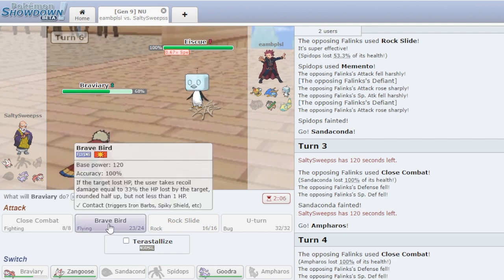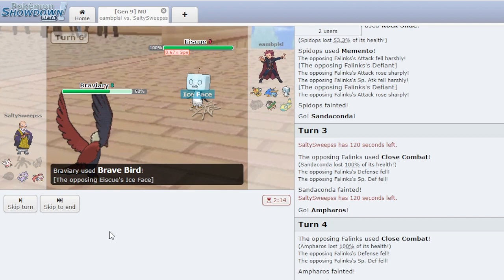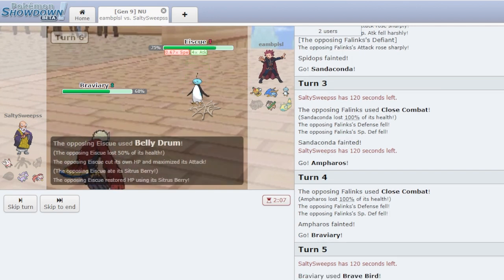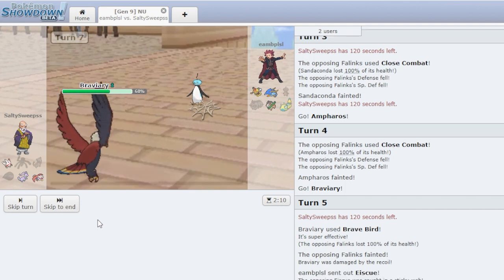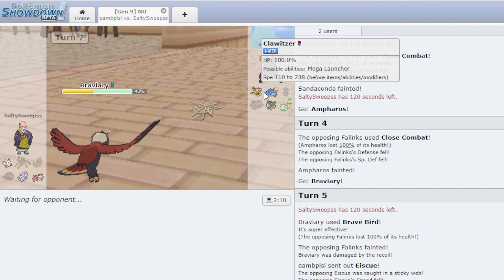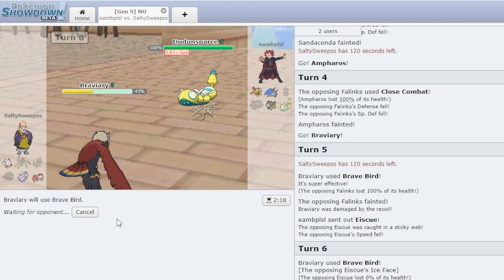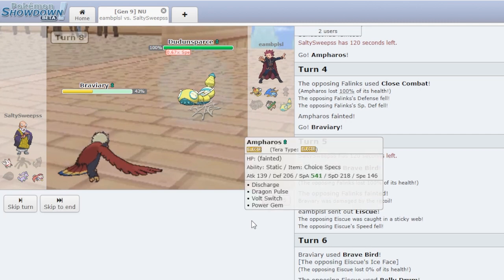He goes into Ice-Q. I'm just gonna have to Brave Bird again — I need to break its Ice Face. It's basically like Disguise on Mimikyu, but it only works for physical moves. He Belly Drums — that's chill, I have Quick Attack. Or I just outspeed again. Joke's on you. Brave Bird Braviary coming in clutch here. Sticky Webs is also just kinda OP for this team. Just Brave Bird again. He does have Rock Slide I think, but really anything kills us at this point.